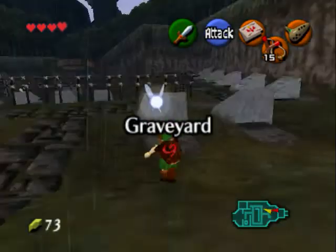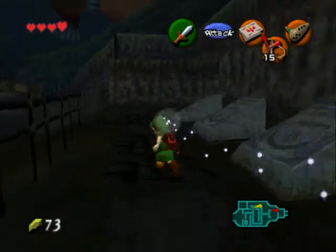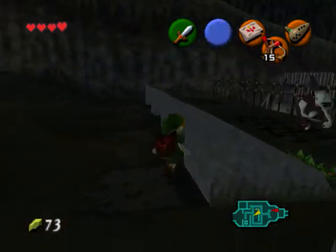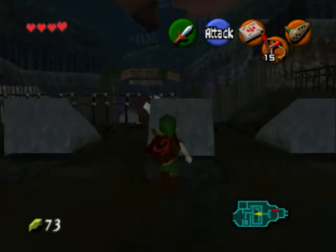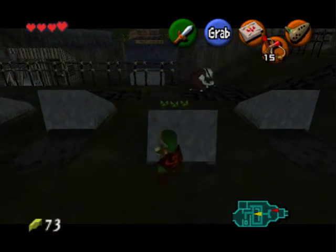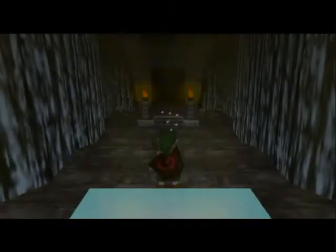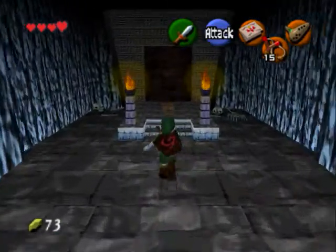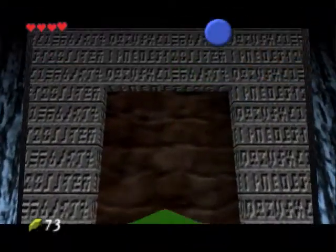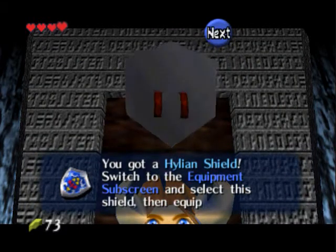I don't think we can move these yet because we don't have a certain item. So I don't think I can get my shield just quite yet. I do want to try one more time though. We also have this graveyard guy over here. Oh, we can move it! Okay, yeah we can. Alright, go down here - I think this is where we get it. Yep - Hylian Shield! Yeah, this is the better way to get it instead of spending 80 rupees.